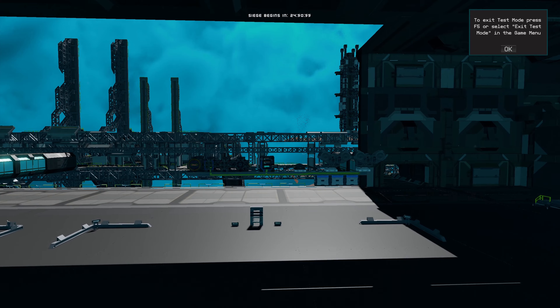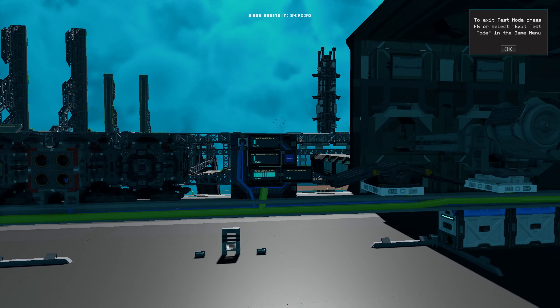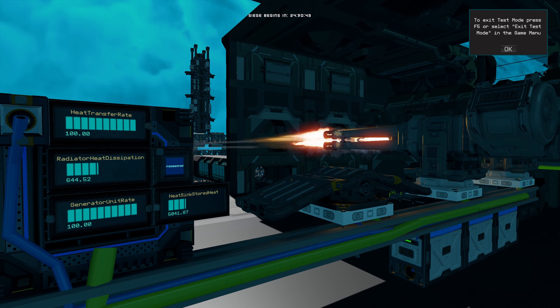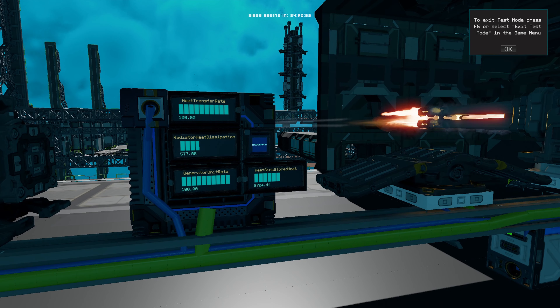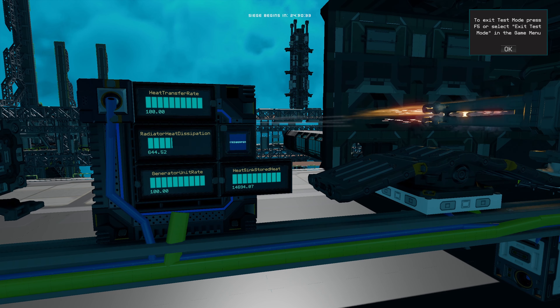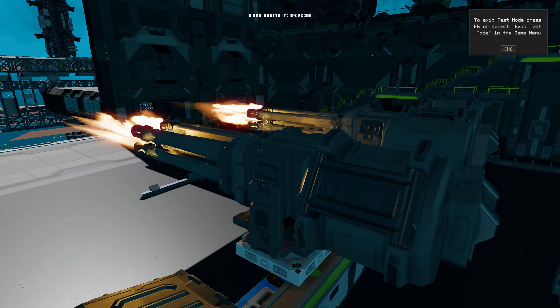This is a very simple setup: you've got two weapons, the generators, the heatsink, and the radiators — by default everything is needed in order to get the generators running. What I'd like you to note is that the heat transfer rate is being saturated. This is the heat percentage that the heatsinks can transfer to the radiators. It increases, it saturates, and when it maxes out, the heatsinks start to store the excess heat. Once you reach the absolute maximum, which is 15,000, the weapons start overheating and the weapon fire rate starts decreasing.